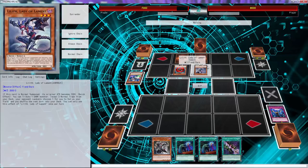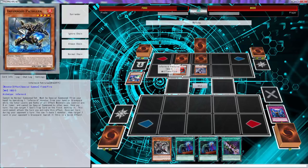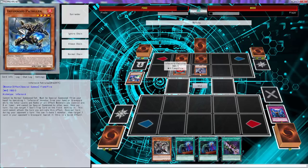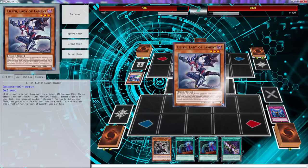He's got 1800 attack — wait, can he attack with 1800? Well, you can't attack the turn you activate it. Whoa, he should have been able to attack them. I'm not sure you should use Lilith right now — yeah, okay.